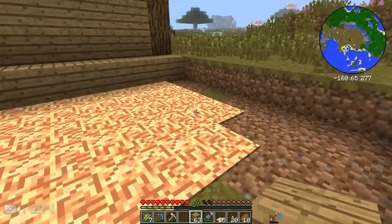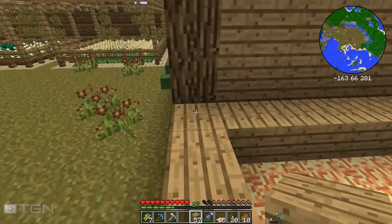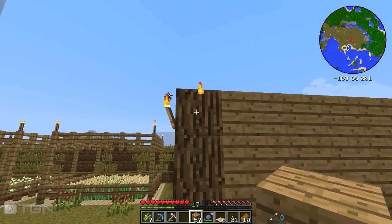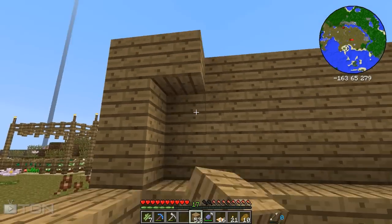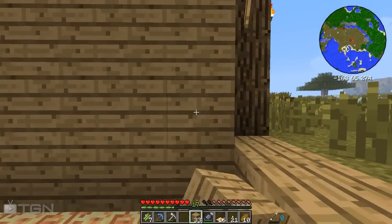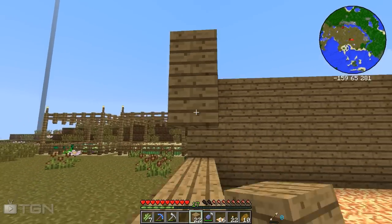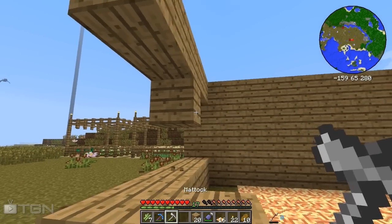Let's grab these and make a nice little pen for them. We're going to get rid of this corner — you're probably going to think, Lewis, why are you getting rid of that corner? Well, I'll show you, just not yet. You're going to have to wait. Now let's fill all these gaps in. You can build this as big as you like, it's completely your choice, but I'm going this size because that is how I roll.